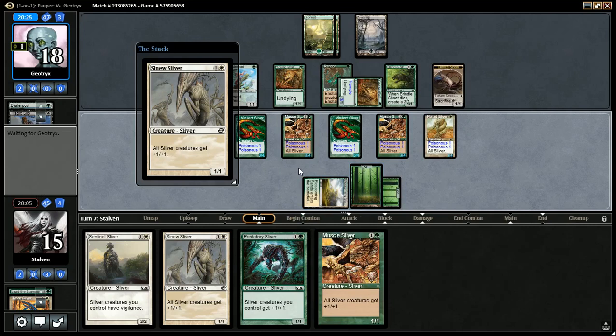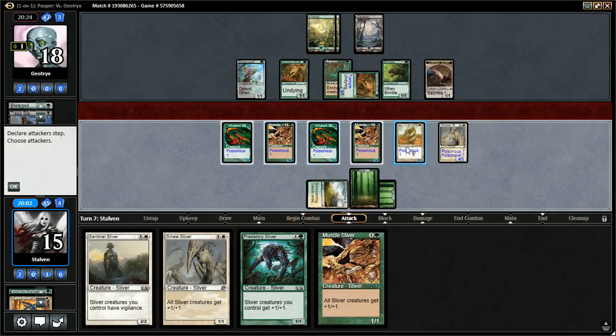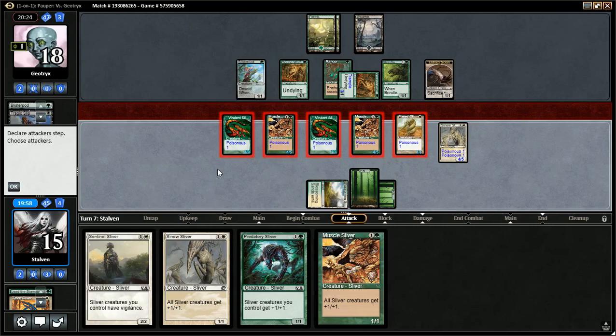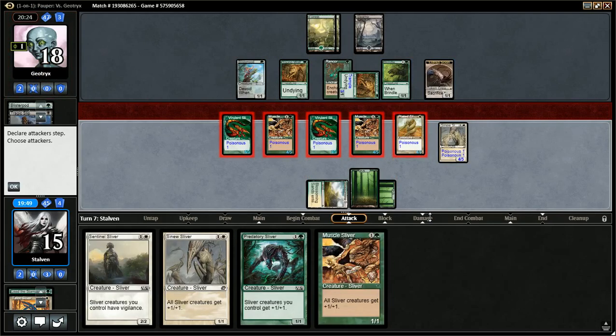Let's make a bunch of 4/5s here. Go to combat — one, two, three, four, five, six, seven, eight, nine, ten. He does have to worry about double poison. He can hit back for nine. He probably has a Doomblade, but I think we have to go for it here. Even with any kill spell, I still need to start putting on some pressure.